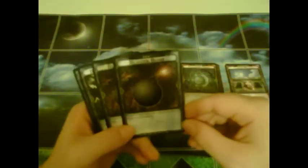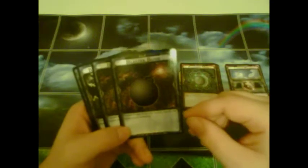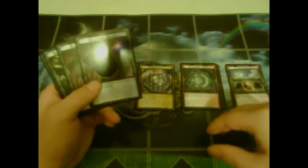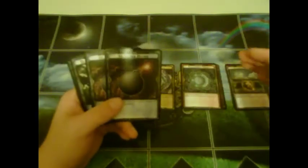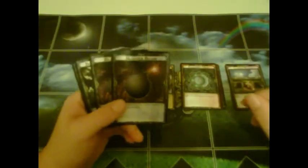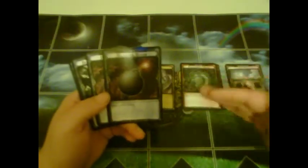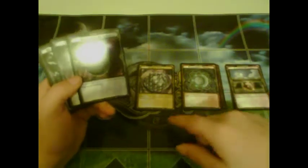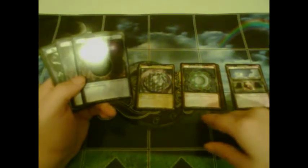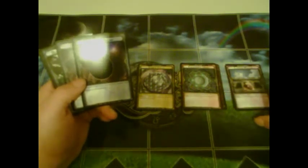The next item is Blaster Bomb, and it states: discard a card from your hand to destroy any option on the field. Items, equipment, counters, and environments are also what's known as options — all collectively, they're known as options. Characters are not considered options, so Blaster Bomb would not be able to target a character on the board. It would only be able to target equipment, counters, or environments.